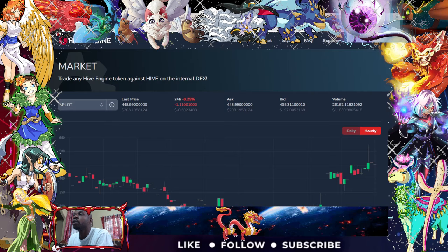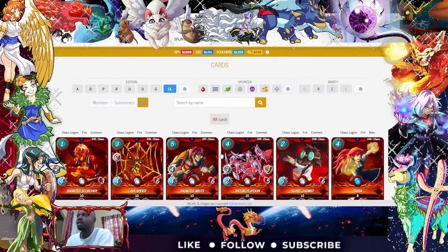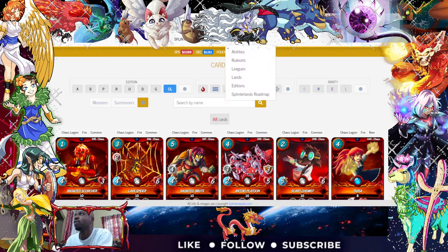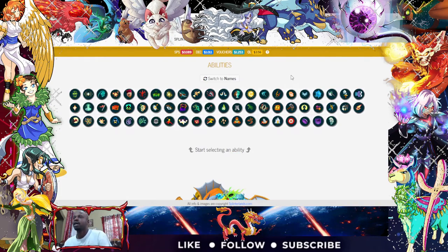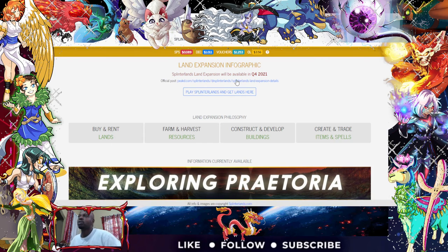The next tool you could use to research land is Splinter Cards. When you go to Splinter Cards, it has a various set of stuff that could help you out considerably in knowing about a lot of things in Splinterlands. You click on cards to see the different cards, the splinter, the edition, then go on gameplay and abilities. Our favorite one to look at right now is lands — the land expansion infographic, which is supposed to be completed sometime in Q4 2022.